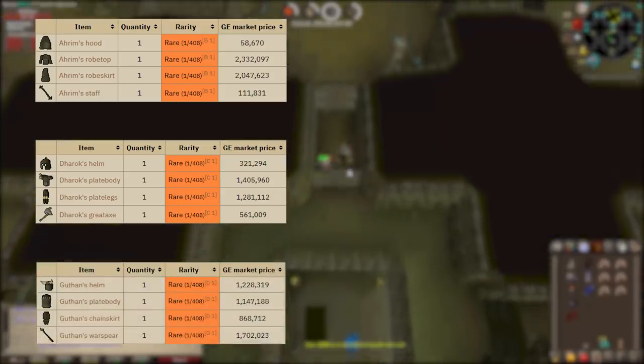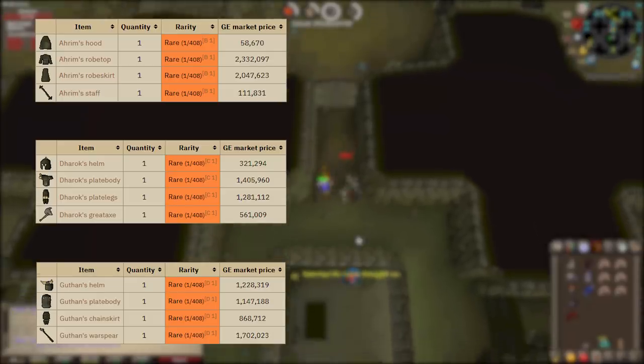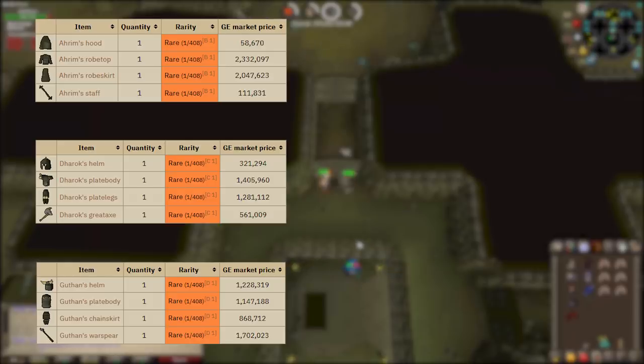Next up is Guthan's set, which is a popular replacement to the Saradomin godsword as it has a lifesteal perk. Every one in four hits you have a chance to steal life equal to the damage dealt, so if you hit a 35 on an NPC and the set effect activates, you heal 35. At the time of this video, Guthan's armor set is right around 5 million GP.